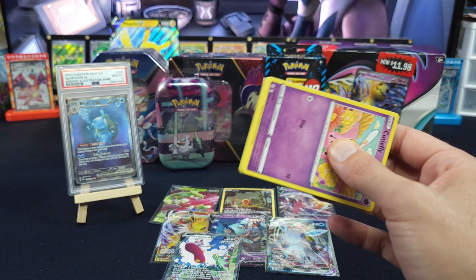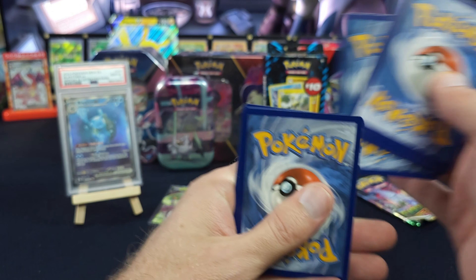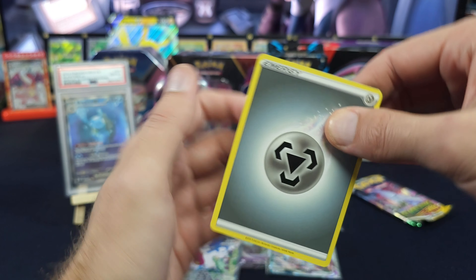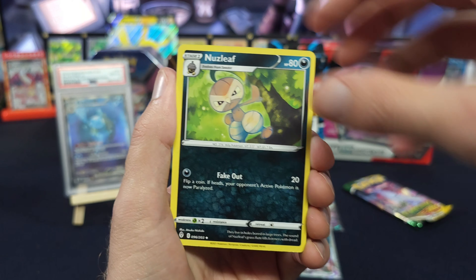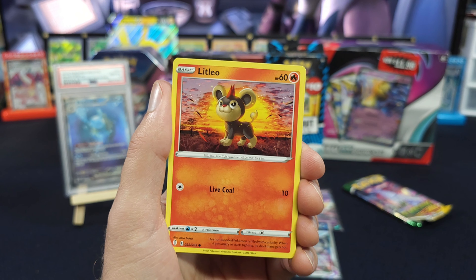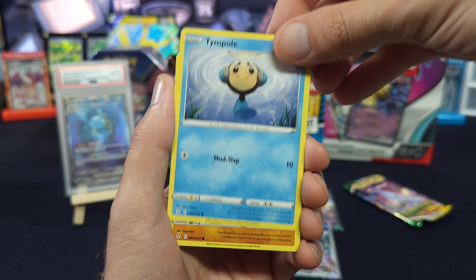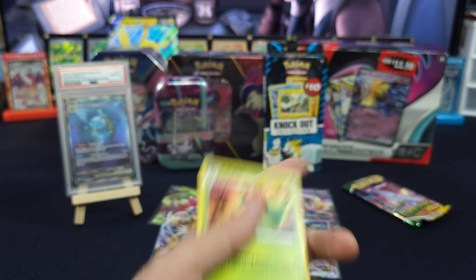If you are not part of our Discord community, I'll make sure there's a link down below. If you're into finding the deals, our guys are all over it there. We give all of our info for pop-up streams, for bundle breaks, all that stuff. All the heads up is there as well. Hippopotas, Tropius, and Lilligant.